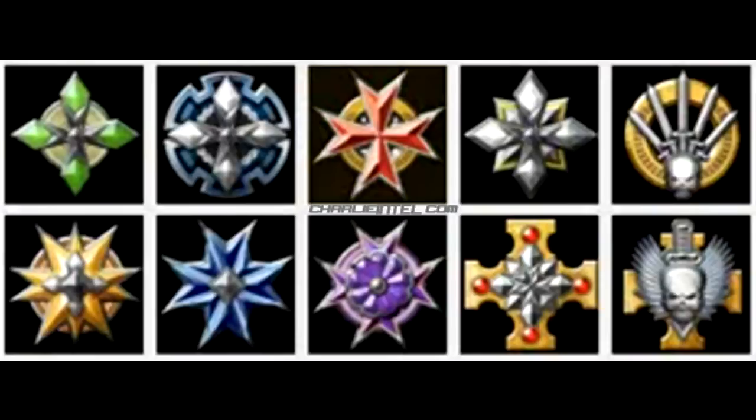Looking at the emblems, prestige 10 as usual doesn't look the best, which you'd expect, and 9 doesn't look so great either. If you look closely at 9 and 10, the gold cross at the back looks similar to what I think was maximum prestige on Call of Duty 4, which maybe is a bit of a clue, or maybe just continues all the series.